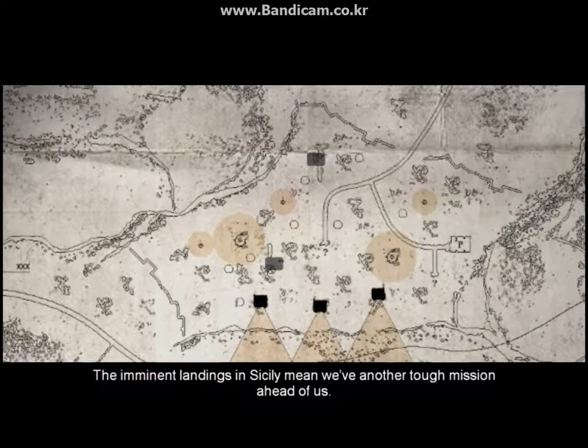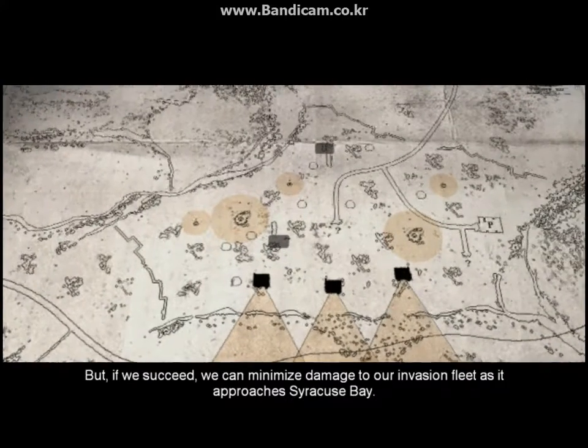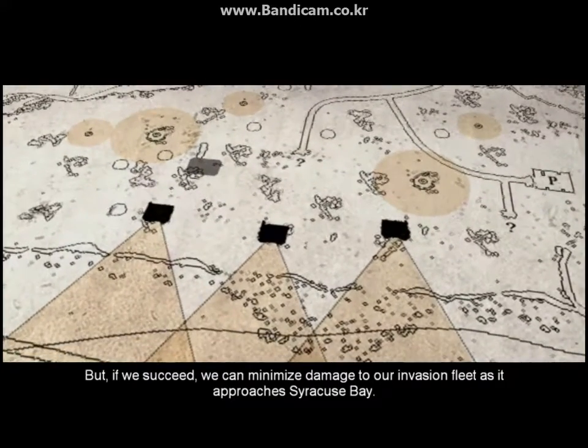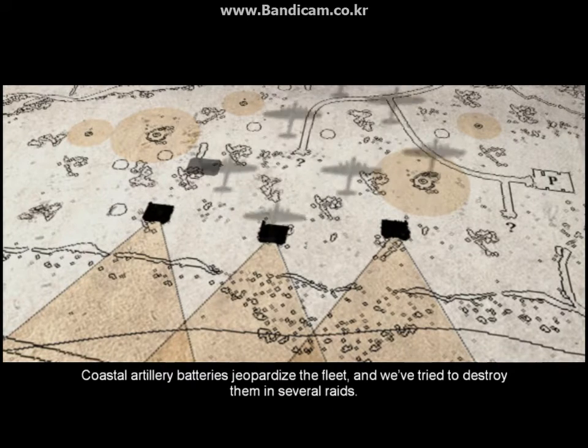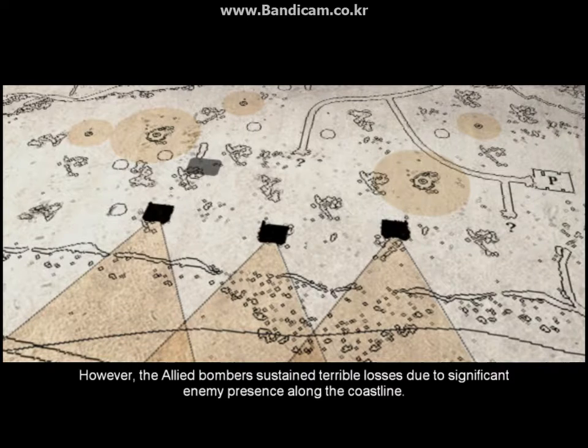The imminent landings in Sicily mean we've another tough mission ahead of us. But if we succeed, we can minimise damage to our invasion fleet as it approaches Syracuse Bay. Coastal artillery batteries jeopardise the fleet, and we've tried to destroy them in several raids. However, the Allied bombers sustained terrible losses due to significant enemy presence along the coastline.